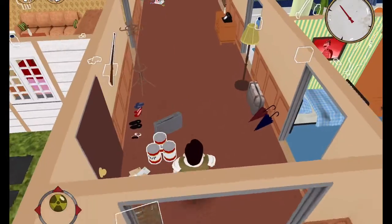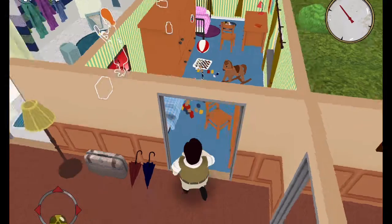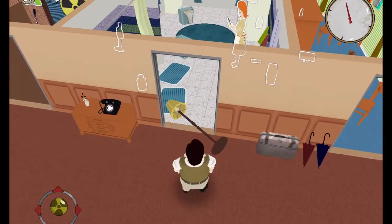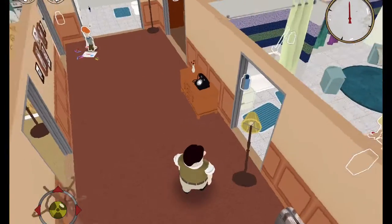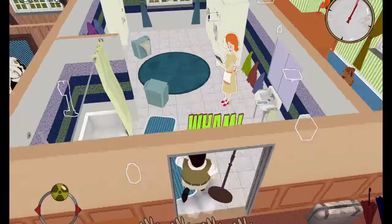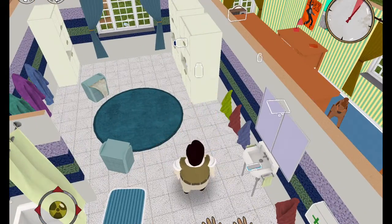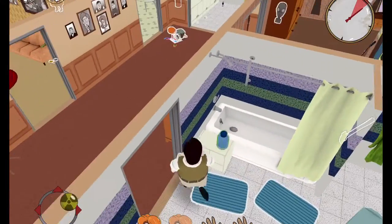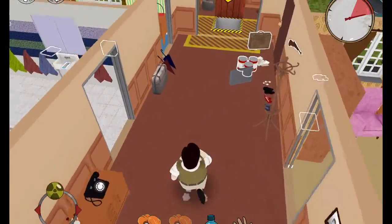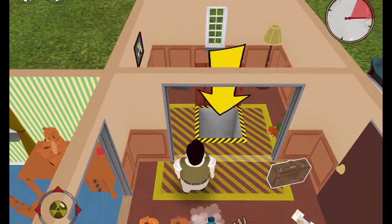So we'll have 10 seconds to kind of scout around the house. I think we'll start with the family members — it's really stressful. She takes up two slots, we'll take some water. The bunker is over here. And boom.